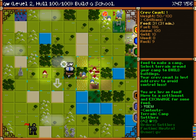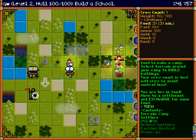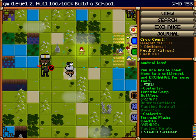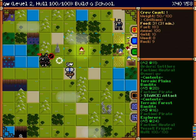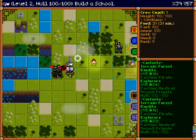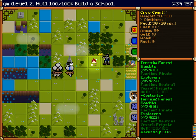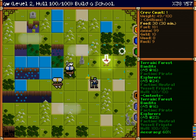Oh, here comes a bad guy. There are bad guys on the map. What you do is double-click them to fight them. There are different stances you can use to try to counteract them — it's very rock-paper-scissors. Combat. I'm going to take him down. He got the spoils. Jerk.